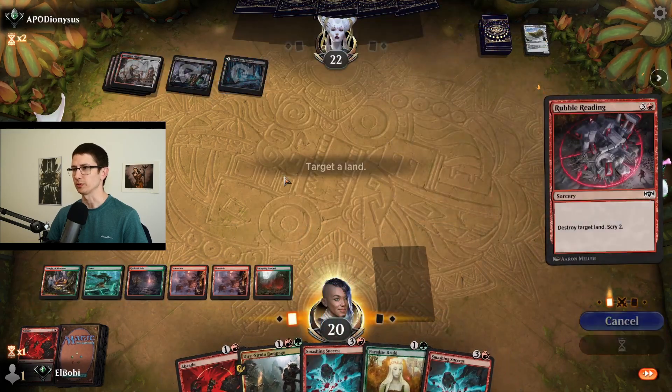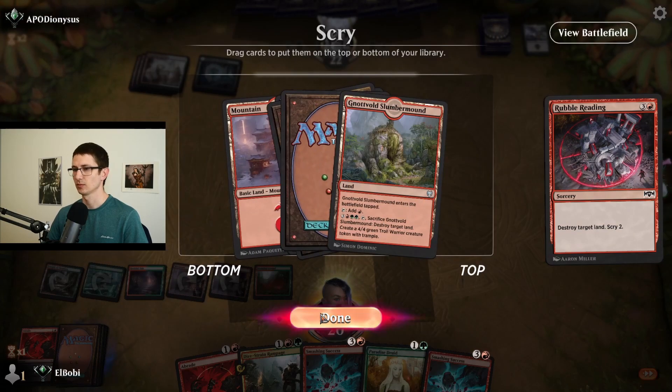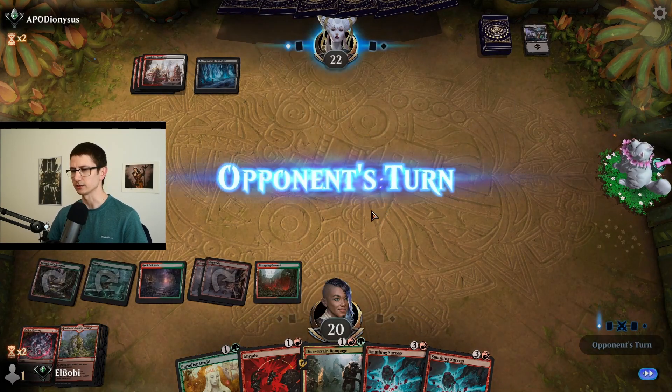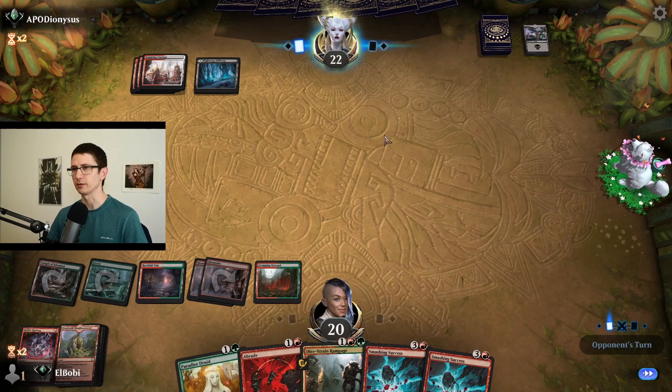Let's go for this one — I want to scry. I will keep that. I don't want to play anything else. I'm keeping that Abrade up. Come on, game — you're smarter than this.